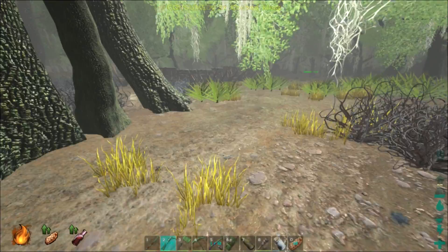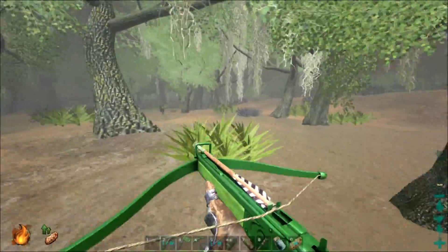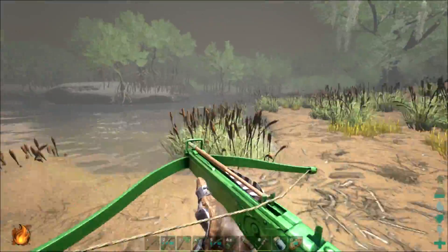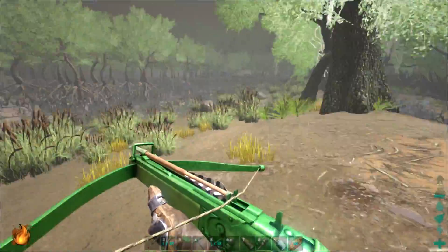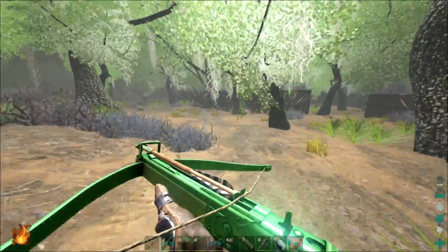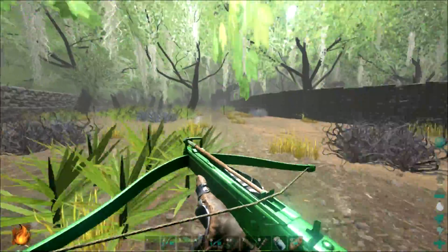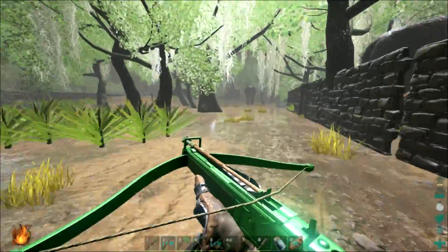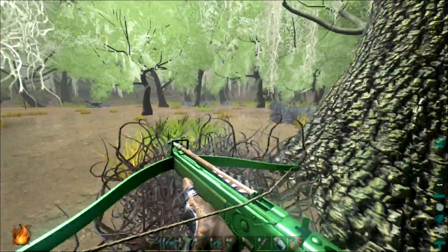Hey look, it's a Paracer! Maybe next episode we'll grab one of them. They're actually just small brontos, and they can actually have building platforms too. Oh, this needs to be a nap. Where are you, frog? I can see a name — oh, that's you. There's so many of these things near me — that's why you don't want to mess with them. That one's level 16, this one's level 36.